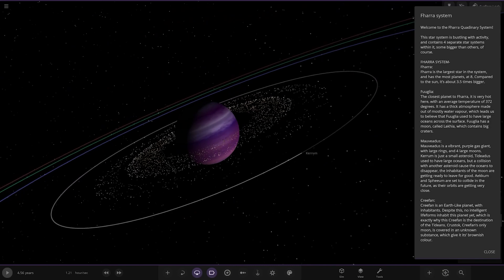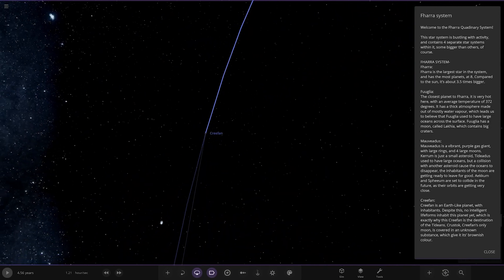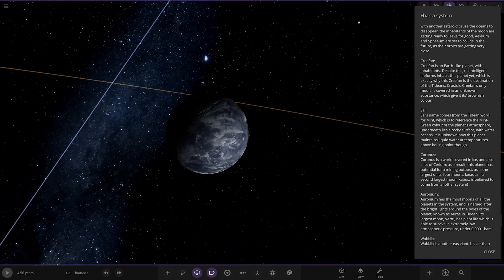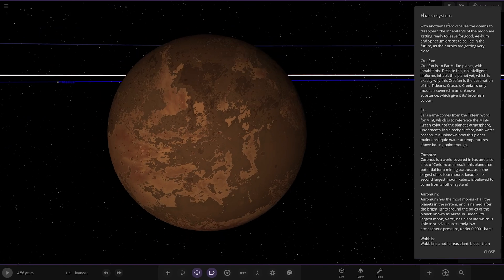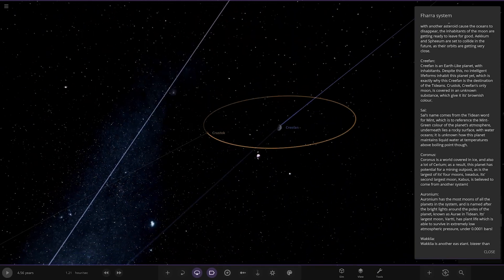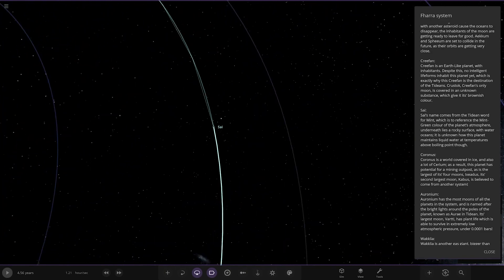Next up we've got Kreefan — it's an Earth-like planet with inhabitants, though no intelligent life forms inhabit the planet yet, which is exactly why Kreefan is the destination of the Tidians. Kreefan's only moon, Cross Stock, is covered in an unknown substance which gives it a brownish color. So that's an Earth-like world, and there's the moon with the brown liquid on it.